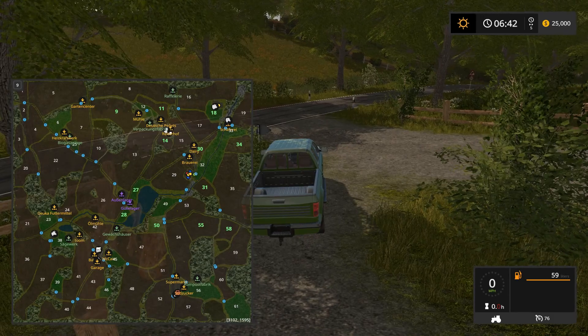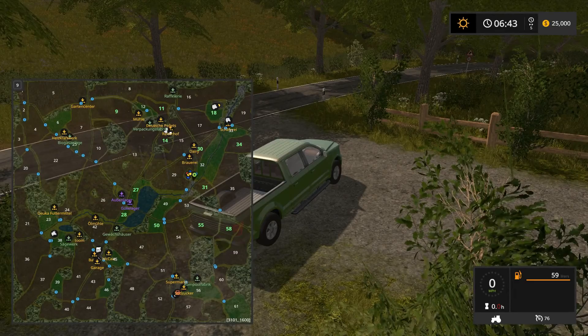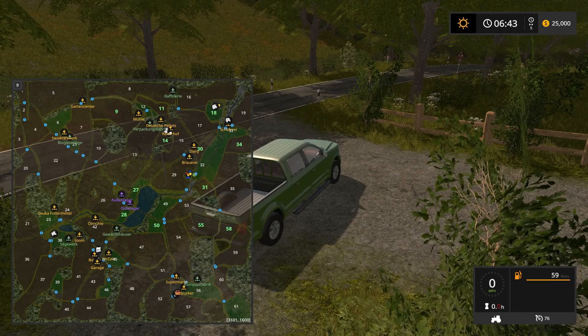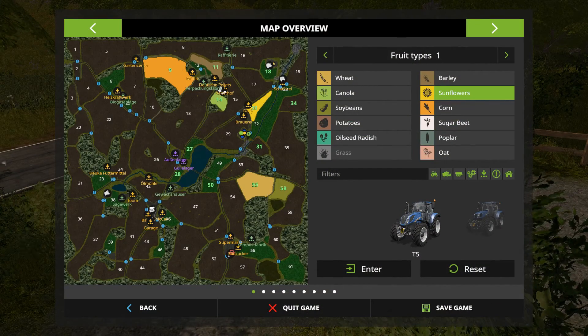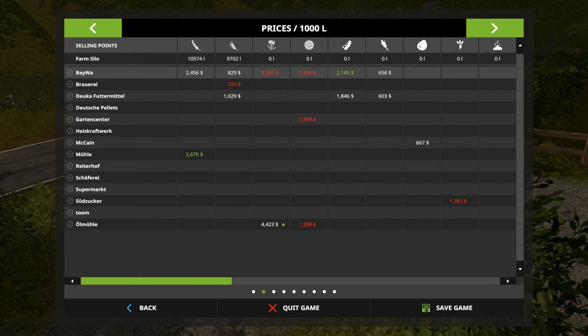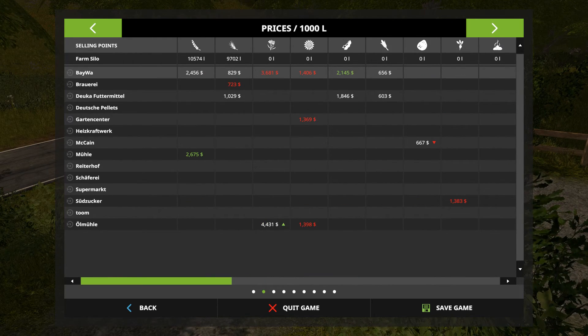The map looks pretty well done, a little dark, but we got our main farm here. There are plenty of places to sell — they said it was obviously a huge map — a couple places to turn in wood, so that's good. It doesn't start you out with much for crops except for wheat and barley, but it looks like some places specialize in certain things, so even though there's plenty of places to sell, you're still going to be taking different crops to pretty much just certain places.